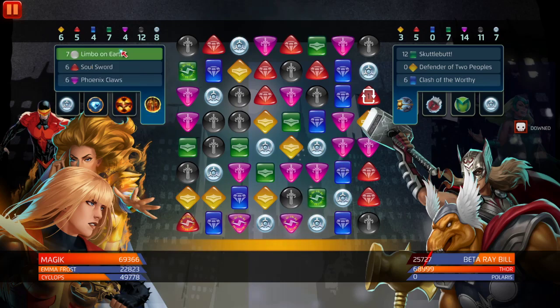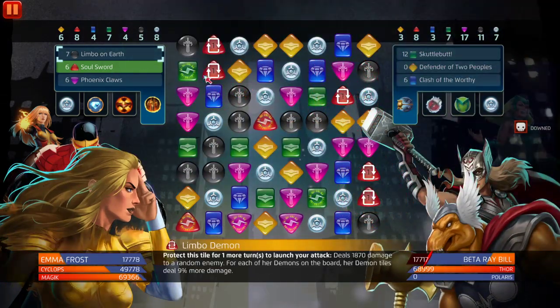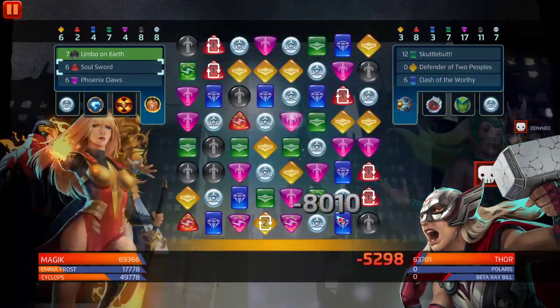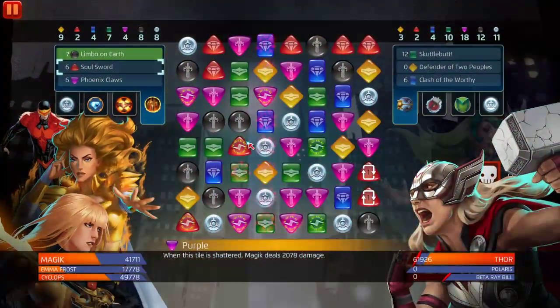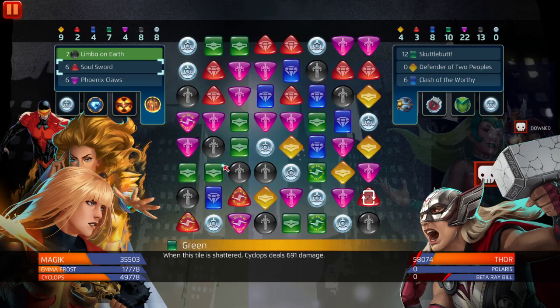We're gonna use Limbo on Earth - this is at three, it throws out the repeater tiles, which is fine. Soul Sword - there's no healing so the permanent damage is good. Look at that - that's why they nerfed Magic. Did you see? They matched the repeater tiles and more just popped out. With four-star Human Torch Jim Hammond, he could have just hit for AOE for free and dealt massive amounts of damage. Beta Ray Bill should be downed - yes! Jane Foster is still scary at 23k. She destroyed them and they didn't pop back up - so now we know Jane Foster removes repeater tiles.